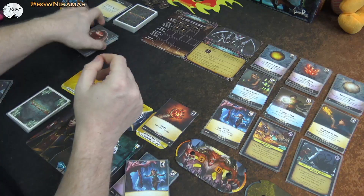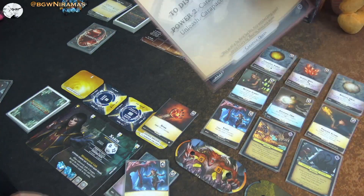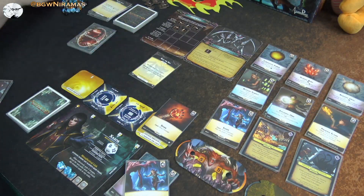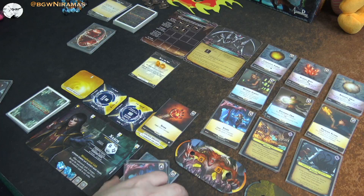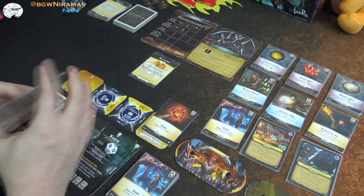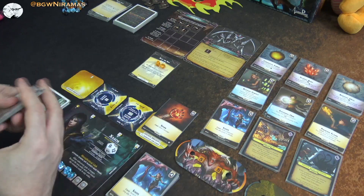She draws another card — it is a power: Blot the Sun. To discard this, I have to lose four charges. Otherwise, the Carpus Queen swarms, unleashes, and then swarms again. That would be terrible. So I need to lose four charges before that hits. You don't always know when it's going to hit because you don't know the turn order. I'll probably have to do it fairly soon so I don't wait too long and then she gets to go twice in a row.